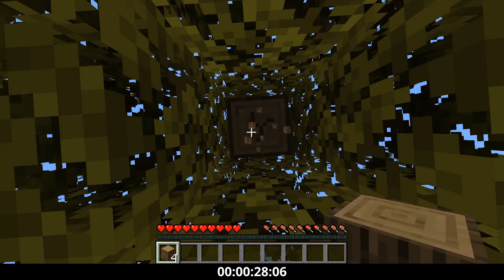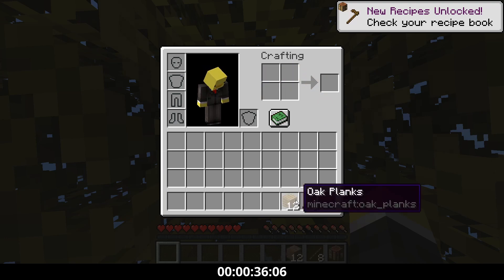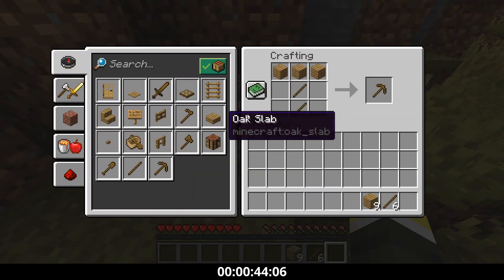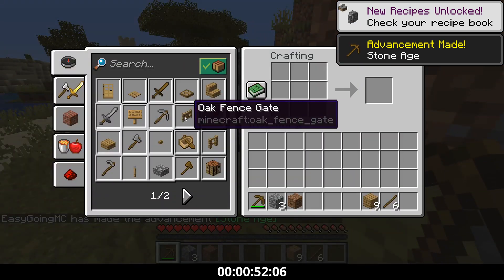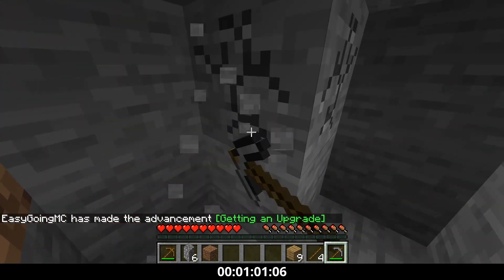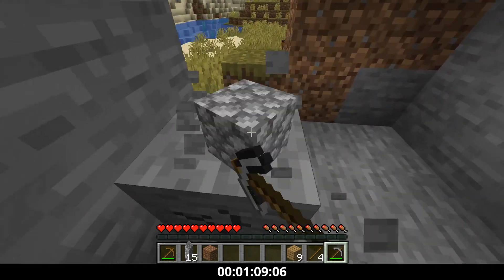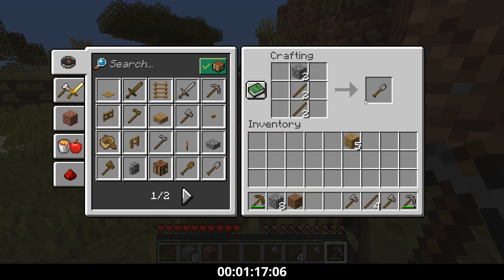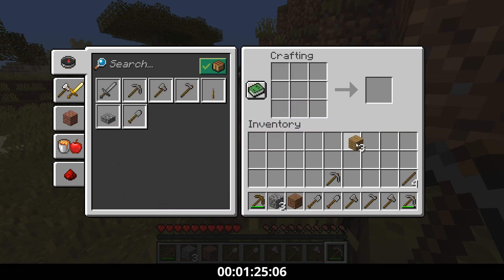Essentially what we're trying to do is build this hoglin farm on the roof of the nether — tutorials down below. The strategy we figured out: we spawn in this village, one of us goes to the village, one of us gets tools. Gage will enter the nether, go to a bastion close to our nether spawn, and trade for ender pearls so we can get on the roof of the nether easily and travel quicker. He'll also take note of where a crimson forest and a warped forest are so we can get plenty of crimson or warped fungi.